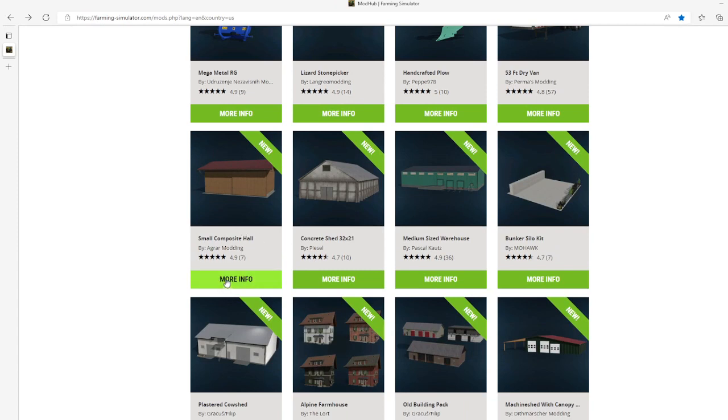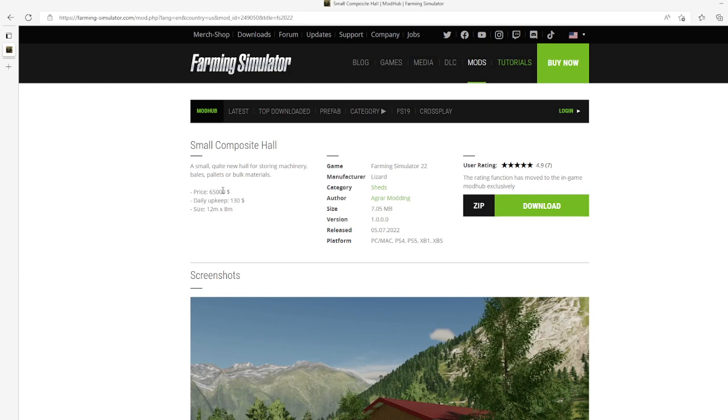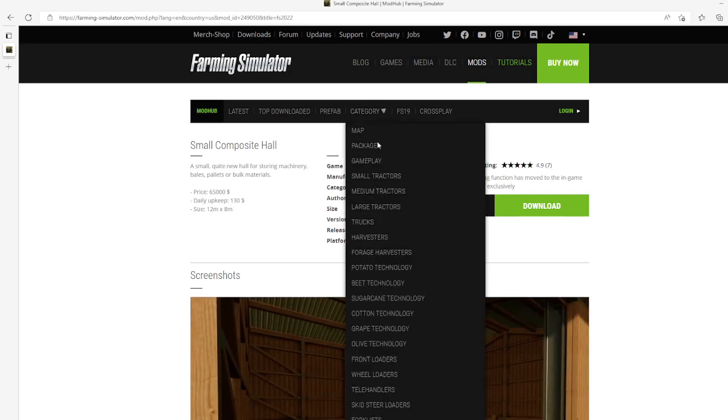Then we have the Small Composite Hall by Agar Modem. This is 4.9 stars from 7 users. A small, unique hall for storing machinery, bales, pallets, or bulk materials. Price is $65,000, daily upkeep is $130, size is 12 meters by 8 meters. Category: sheds, manufacturer Blizzard, author Agar Modem, file size 7.05 megabytes, version 1.0.0.0, released July 5th 2022.